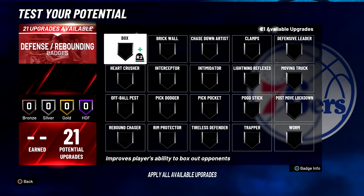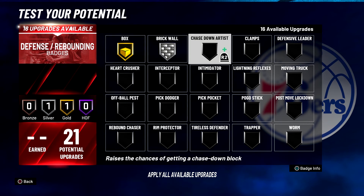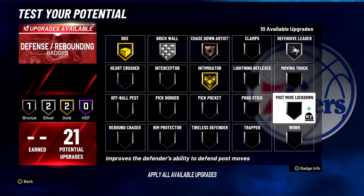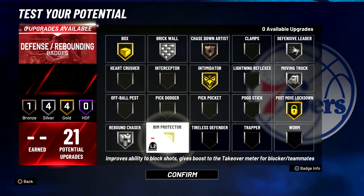Lastly, for your defense and rebounding badges, you're going to put Box on gold, Brick Wall on silver, Chase Down Artist on bronze, Defensive Leader on silver, Intimidator on gold, Moving Truck on silver, Post Move Lockdown on gold, Rebound Chaser on silver, and Rim Protector on gold.